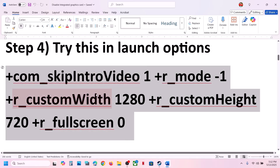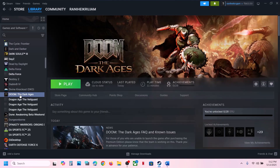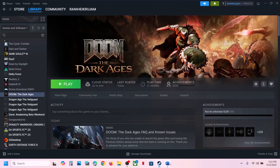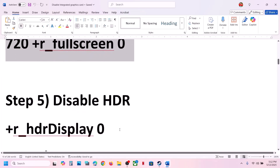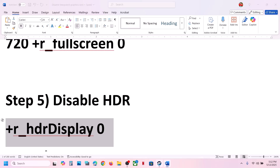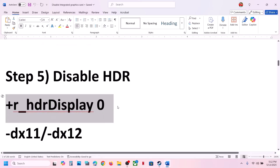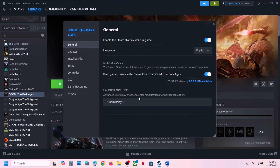The next step is to try a launch option. Copy the command provided in the video description, right click on the game in Steam, go to Properties, and paste it in the Launch Option, then launch the game and check. You can also try disabling HDR in launch options, or try adding -dx11 or -dx12 in the launch option.